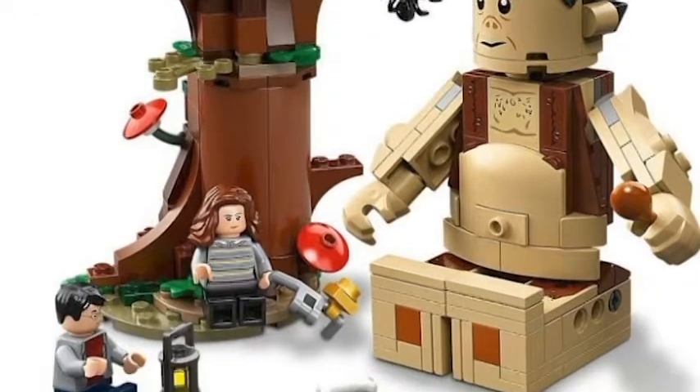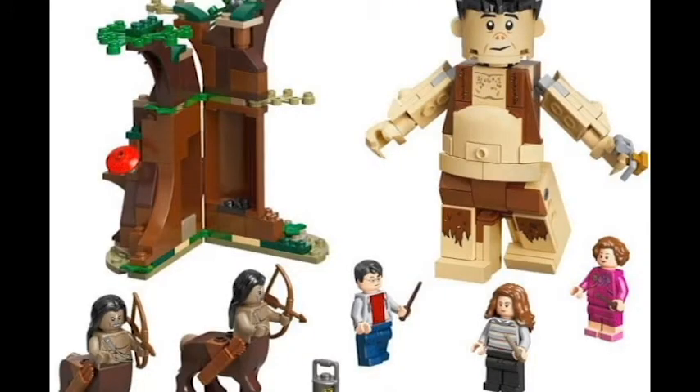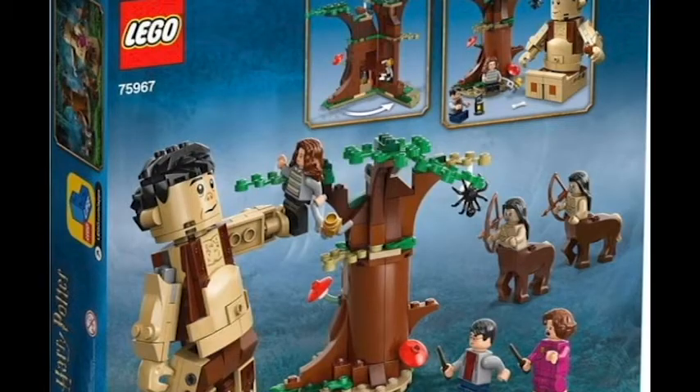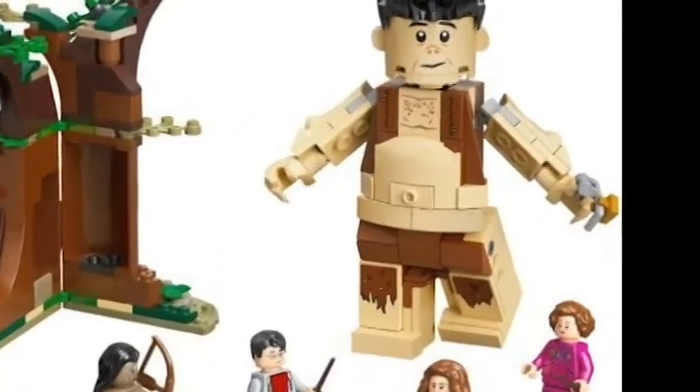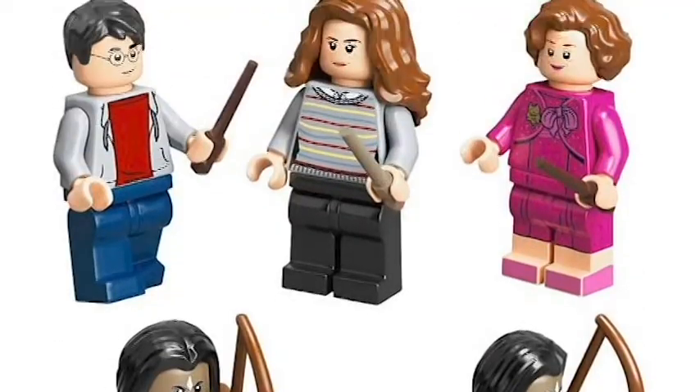Next is the Forbidden Forest. We're going to have the Forbidden Forest Umbridge's Encounter set 75967, and it's about $30 — $29.99. This is the one where we're going to have a buildable Grop as well as those two Centaurs. Really, really nice build.